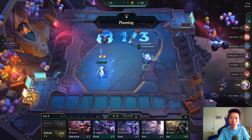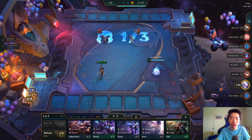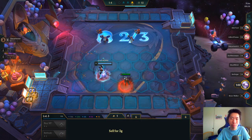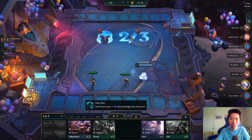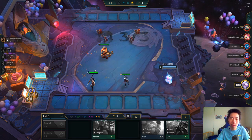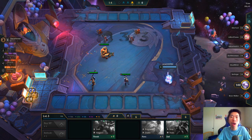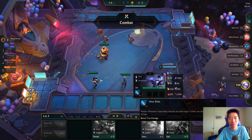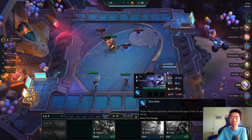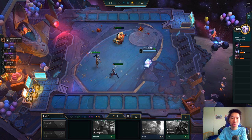Moonlight is a cool trait, probably heavily contested. I think we'll go Warlord first since I already got two-star Nidalee. Nidalee is a Sharpshooter, so let's get more of those. Vayne is back — she's also kind of like set one Vayne: after doing three attacks she does true damage, which is pretty cool.